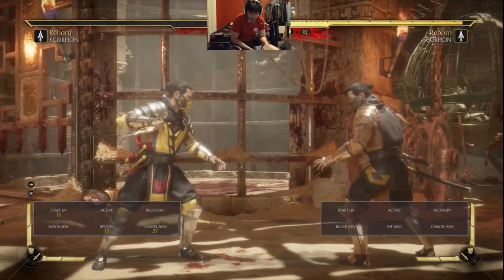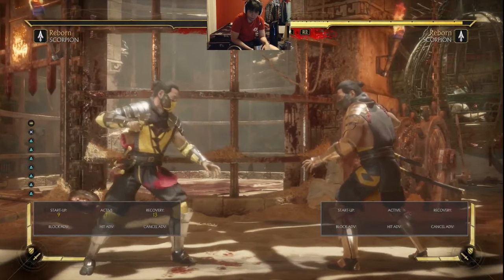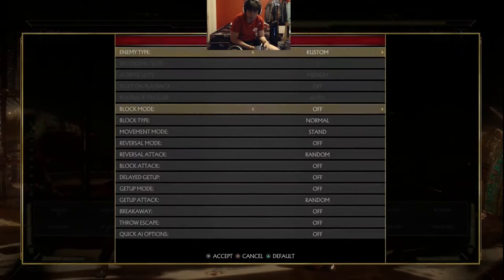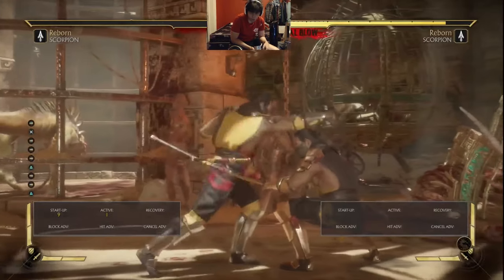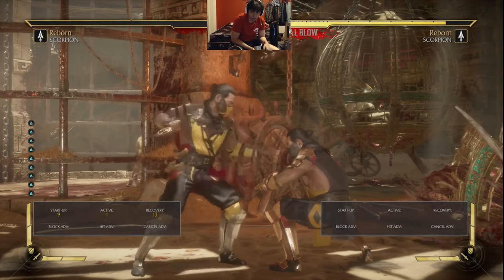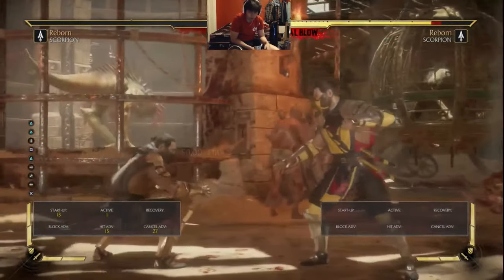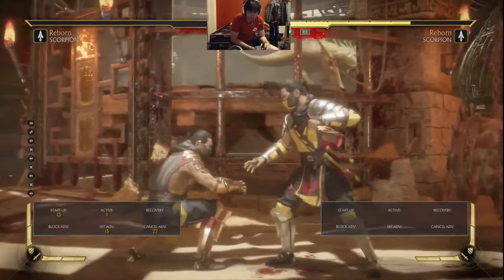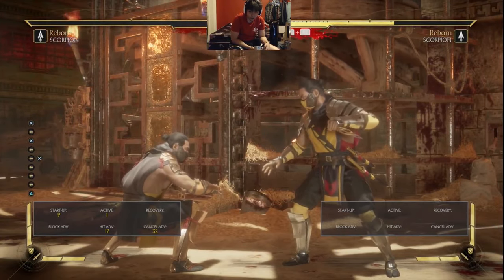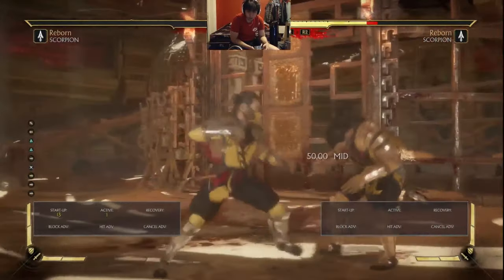15 frame hitstun — that's 6 more frames than the startup of this 9 frame stand 2. Stand 2 hits high, meaning the opponent can duck, right? Typically we don't want to deal with our hits whiffing, rather our hits not hitting at all — our attacks whiff, we get full punish, we get poked. But because Scorpion's forward 3, when it hits the opponent, makes them stand up, you have a window to dash at the opponent quickly. Microdash, we call it. And it makes your high stand 2 hit opponents that are trying to duck.